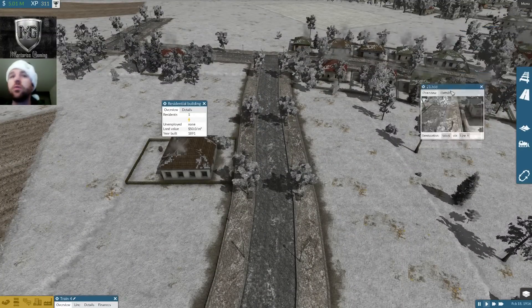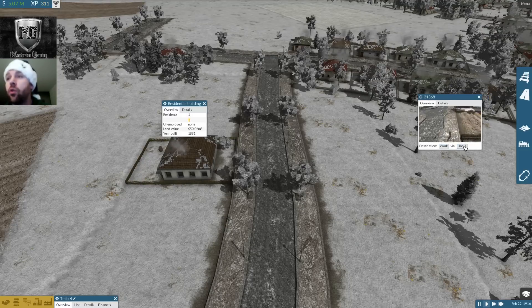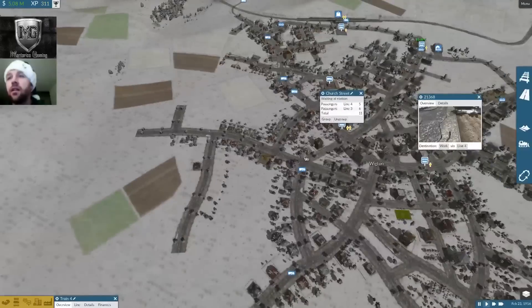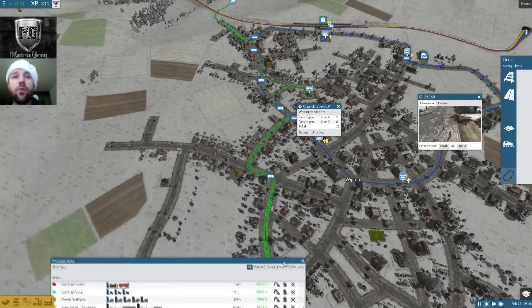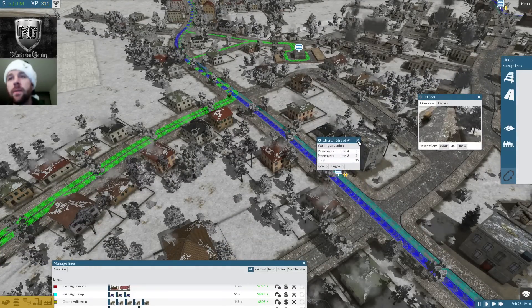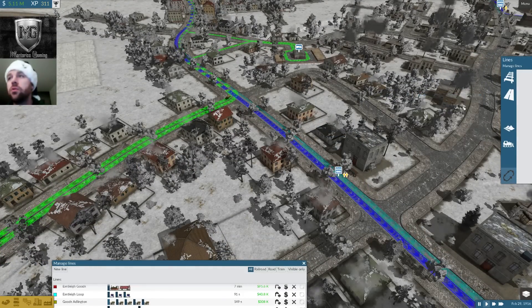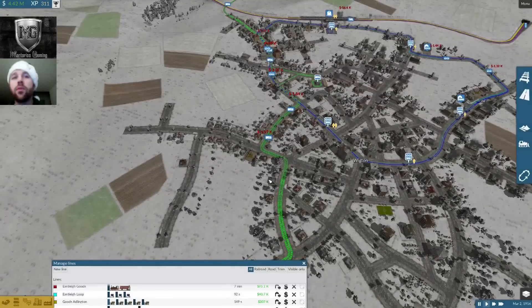This is what's really cool — you can actually click on the house, click on the person, find them, and then actually see each place they go. They actually do go to work via line four, which is all the way up here. So they're walking all the way up here to go to work. We've got to create some more lines here to make this a little bit more efficient.